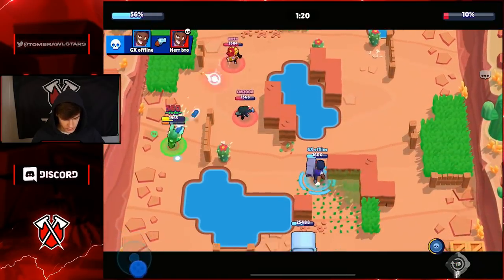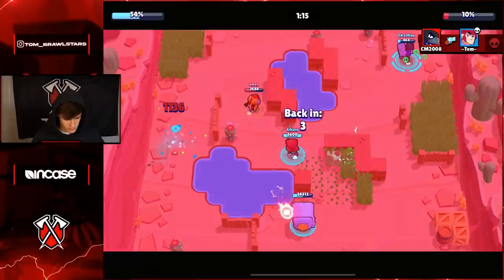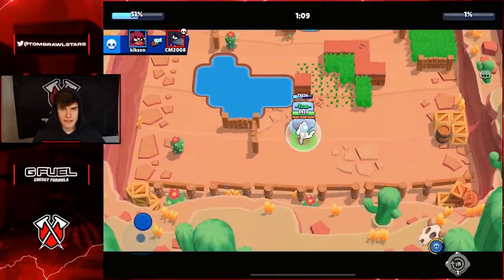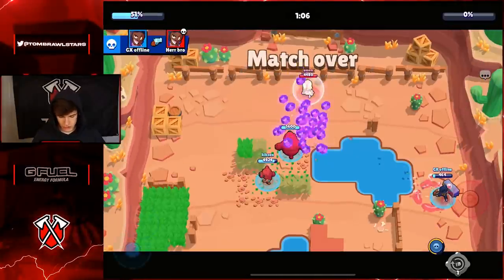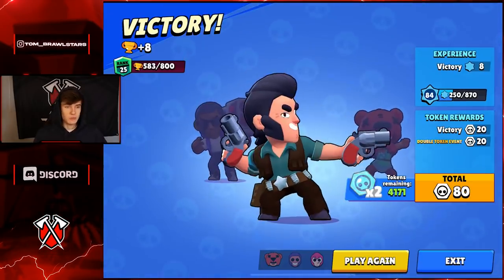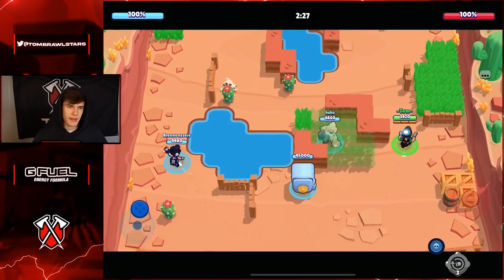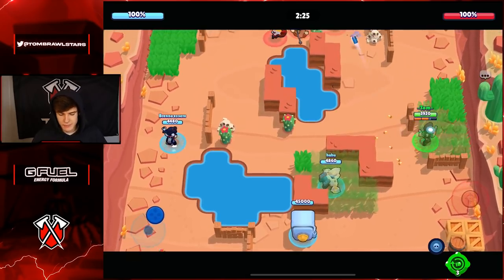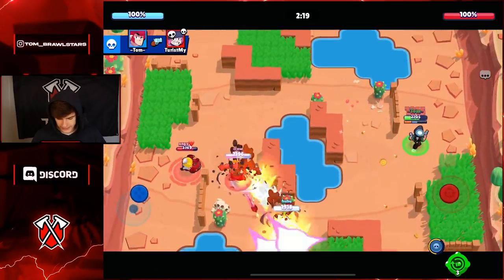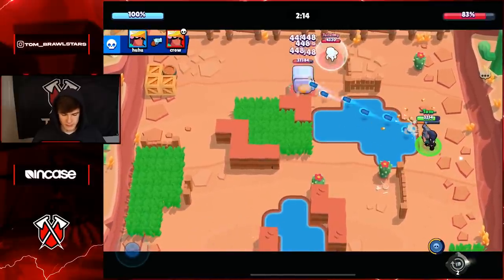Going to use the gadget as Jesse pushes. Looks like Brock will be able to finish this off - okay, they managed to get the win. Now in terms of aiming at long range, you want to be manually aiming with Colt about 90% of the time. The only time I'd recommend auto-aiming is when they're literally right in your face and you know the auto aim is going to be perfect. Apart from that, you can obviously auto-aim the safe, but when it comes to enemies you want to manually aim most of the time.